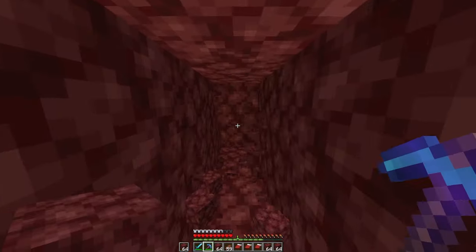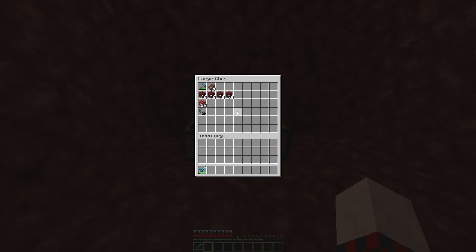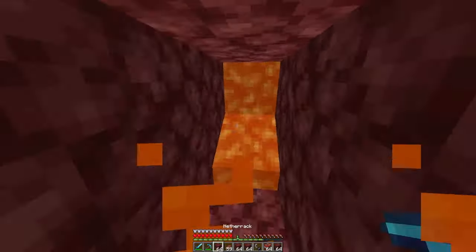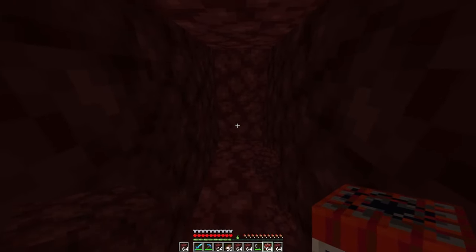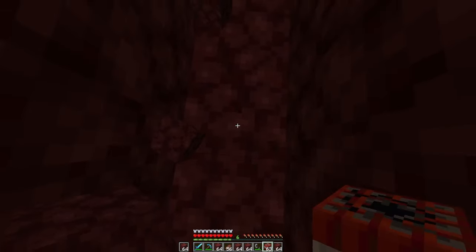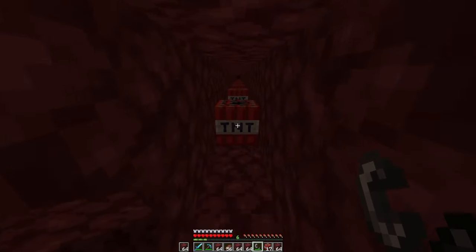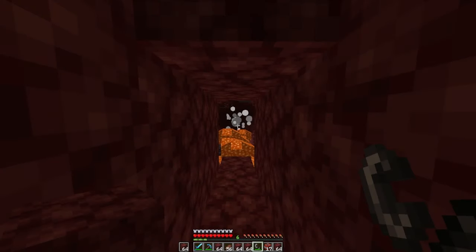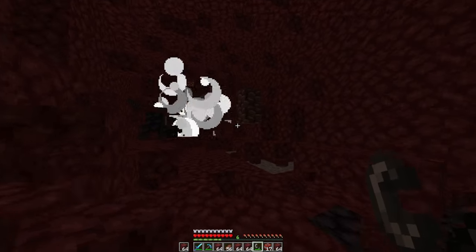If you have the materials, TNT mining is one of the fastest ways to find ancient debris. You'll need the essentials from previous methods plus at least a stack of TNT and some flint and steel. Start strip mining about 100 blocks — or multiply your TNT count by four to calculate how far to mine. Place TNT every four blocks through the entire strip mine, then light it up and watch as the whole thing explodes. Stay within render distance of the TNT as it goes off to keep it exploding, and you'll uncover a bunch of ancient debris as you travel down the path.